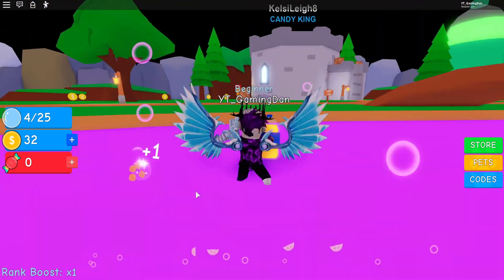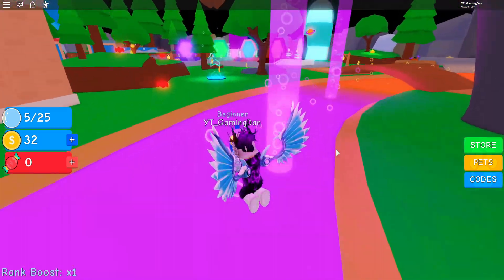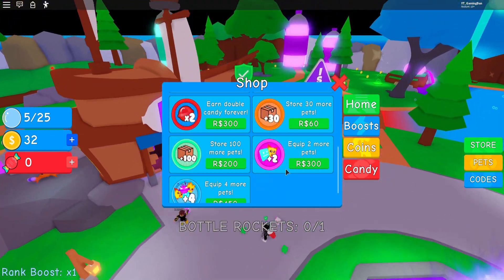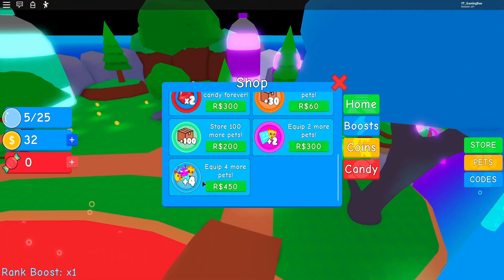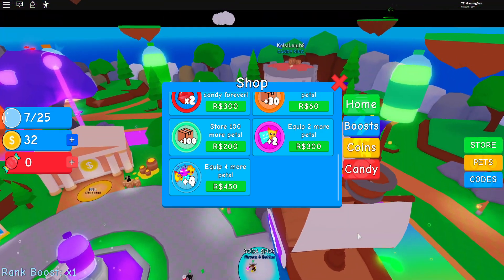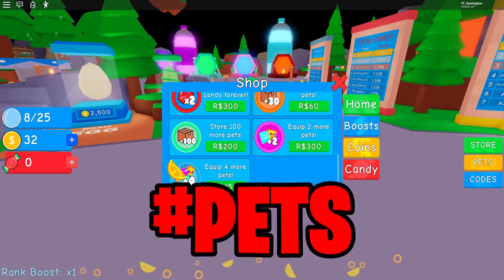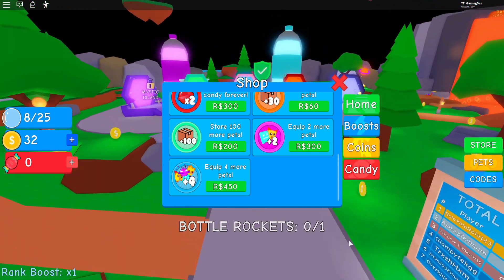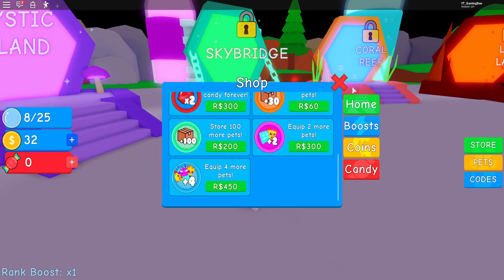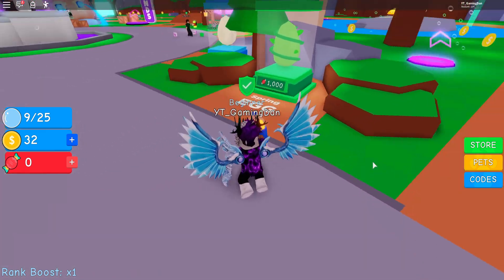Today I have quite a few working codes to show you. Before I get onto these codes, we're going to give away a game pass — the Plus Four More Pets Equipped game pass. To enter, comment down below hashtag pets, include your Roblox username, like this video, subscribe, and join my Roblox group link in the description. If you don't do all of that, the comment picker will not select you.